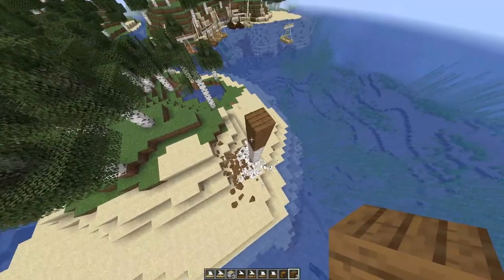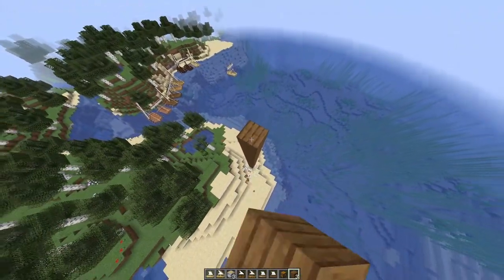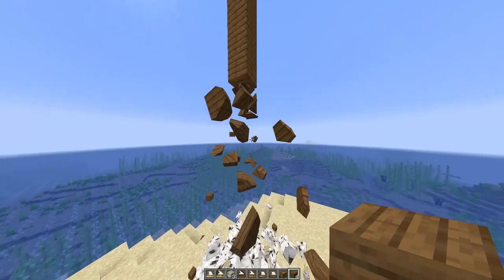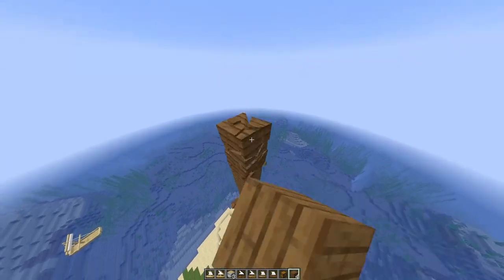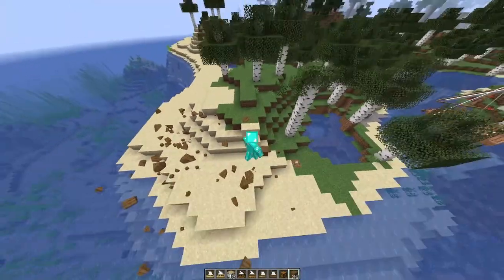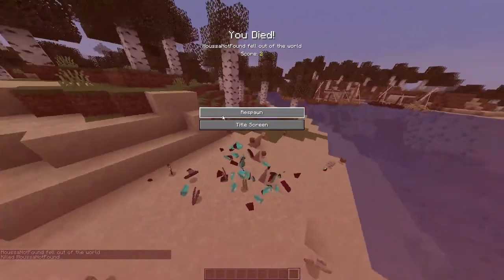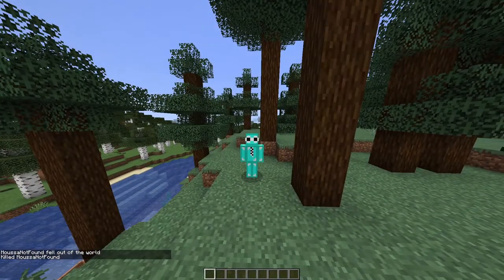When you break it from any part it doesn't fly into the sky — it actually falls, because it has physics. If you build something tall and break it, all of it will fall like that. It looks so cool just seeing it do that. And it has physics on death too — watch this — see how the parts look when I die?